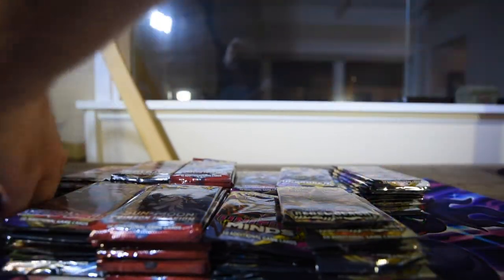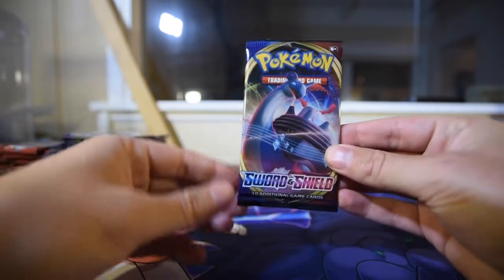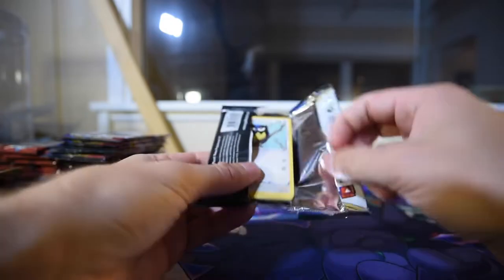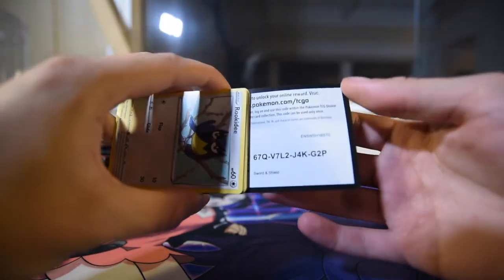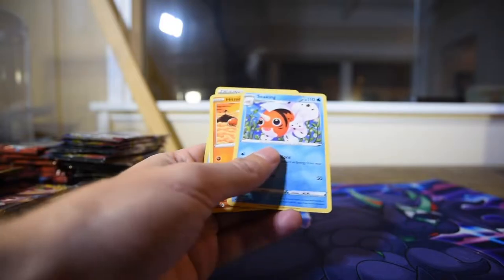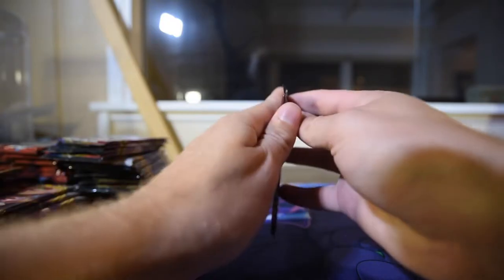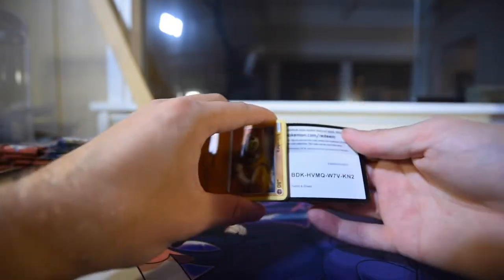So let's move these out of the way. Our first pack is going to be Sword and Shield. I should say I am giving away all the codes — every code and every booster, so that's just a little incentive for you guys. And I'll be doing the quick way: just show the rare, ditch the energy and the rest of the cards, because it would take a very long time to open all of these packs and go through every single card, and I don't think you want to watch that.